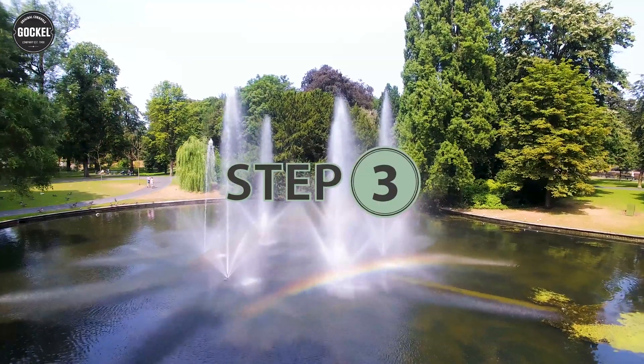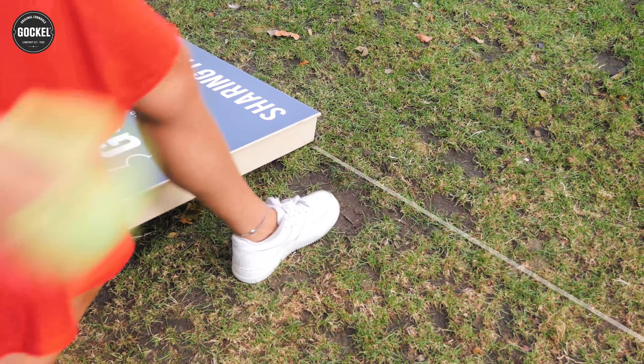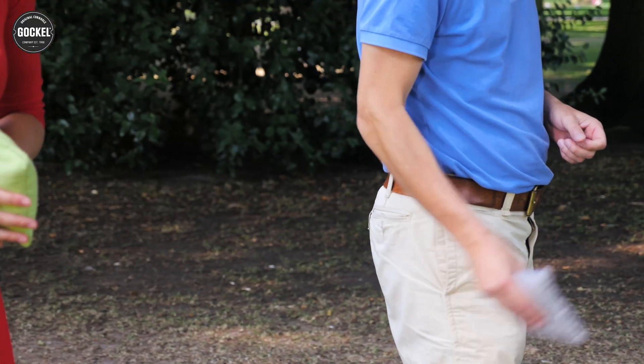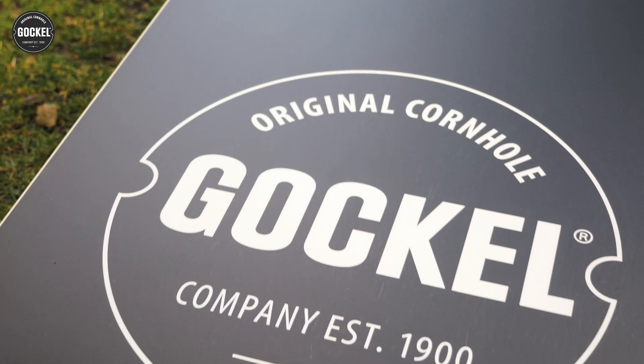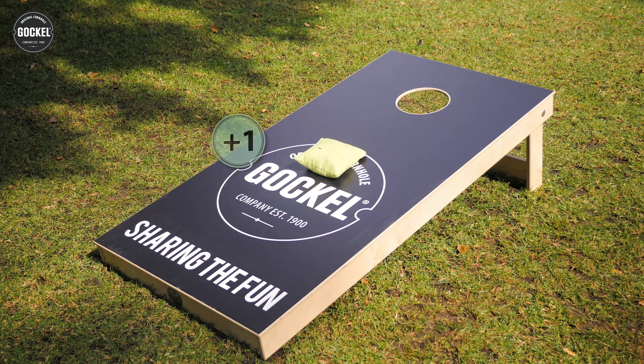Step 3: Teams take turns one bag at a time. Throw the first cornhole bag to the opposite board, tossing underhand. A bag tossed into the cornhole is worth three points, a bag that lands on the board is worth one point, and a bag that ends up on the ground is worth nothing.